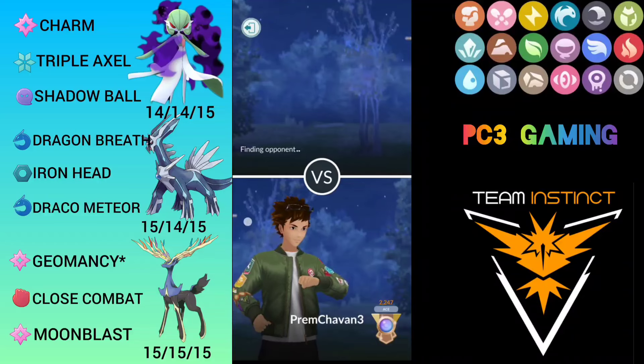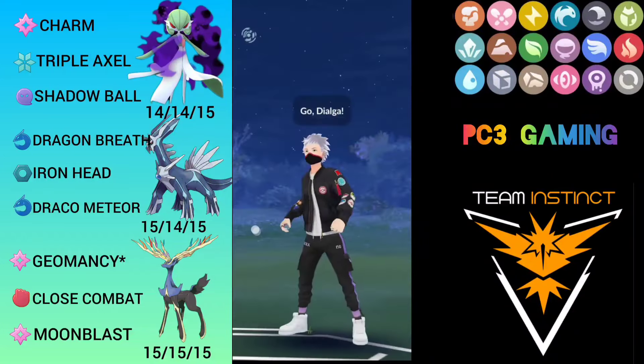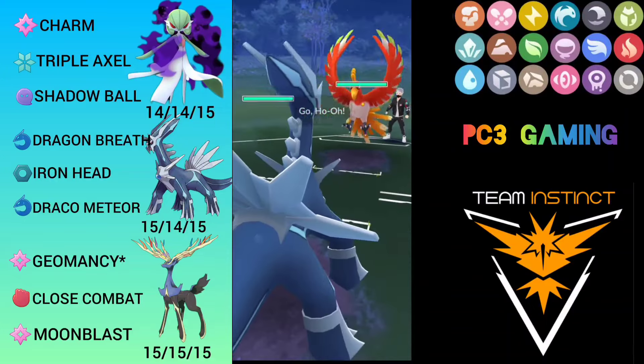When I started playing with the Dialga lead it didn't work out, so later I swapped out into my Gardevoir as a lead and then it worked out very well. Let's hop into the next match — it's Dialga versus what I think is Ho-Oh, which is very bad and can be a core breaker, so I have to deal with it using Dialga only.